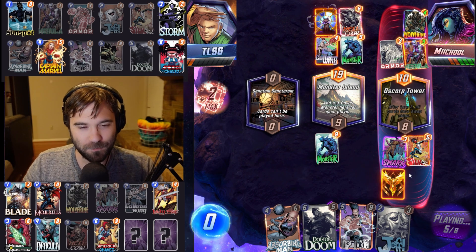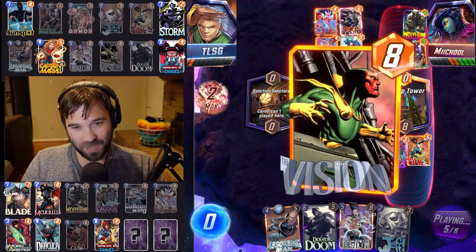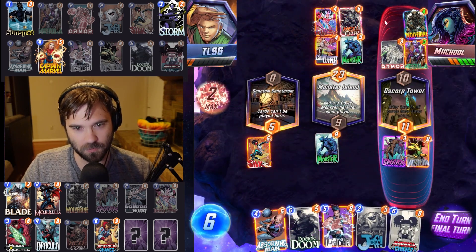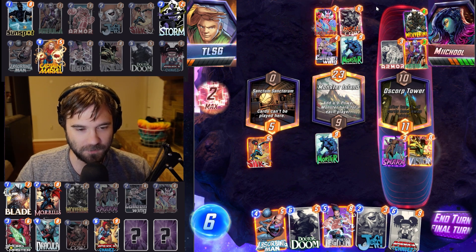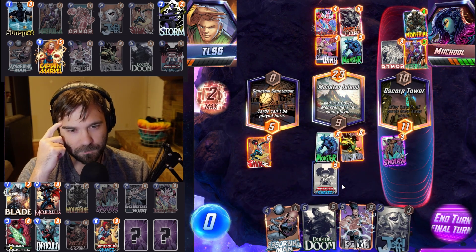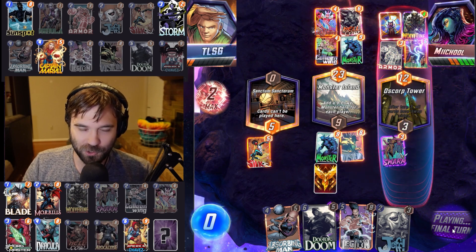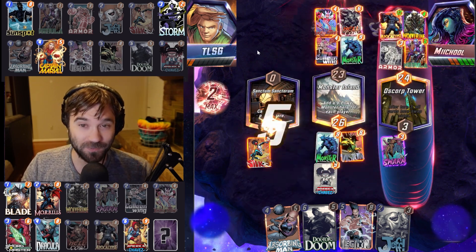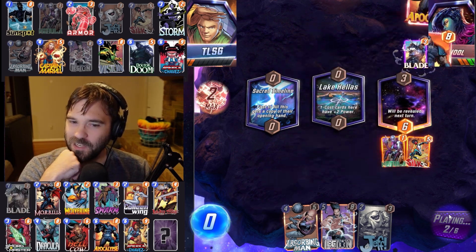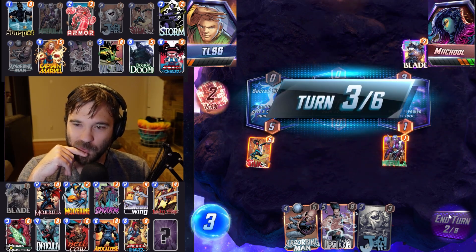We're going to do Vision — we might bump Silk over into the left lane. We should win that left location but they have the 12-power Apocalypse coming down. We do win here. I believe this should be 26, so we'll go ahead and do this. Jeff — I'll be so frustrated — but this should give us the win. We're going to claw our way back. I'm going to throw Silk into the Nebula lane. We don't necessarily need the Sacred Timeline. If we get it, great. Blade smashes the one-out-of-four Apocalypse unfortunately.